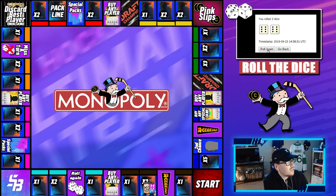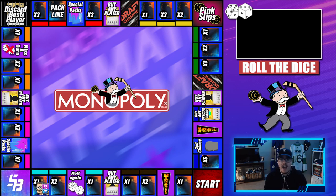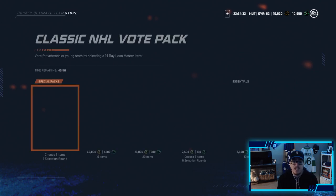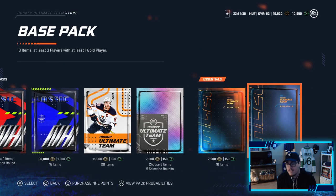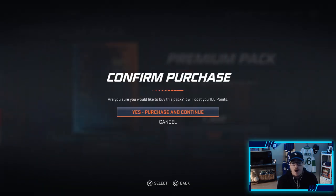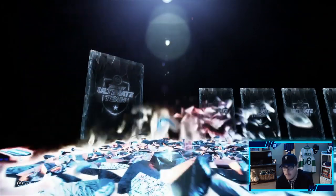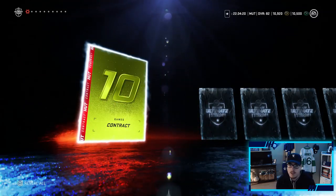First roll of the episode and we get a 6. A 6 means open one premium pack. Our pack luck from last video was pretty good — we pulled that thrill — so maybe this pack has something in store. Let's go ahead and open the 7.5k pack, 150 points. Hopefully we pull something good to help the team.